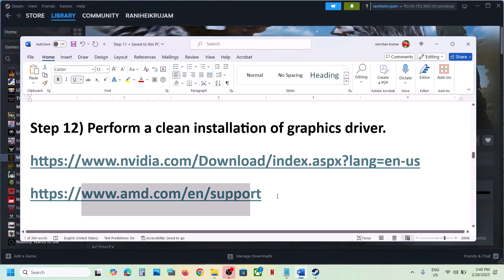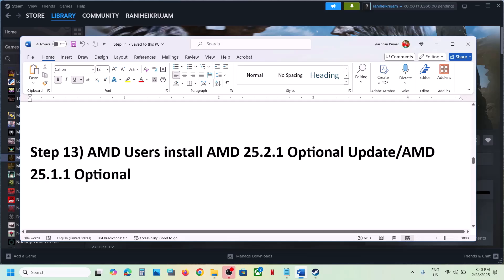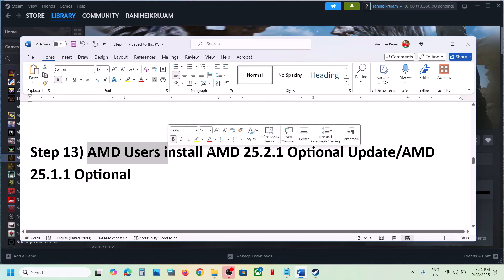For AMD card users, first uninstall the current AMD graphics card driver using DDU or Add/Remove Programs, restart your computer, go to the AMD website, select your graphics card, install the latest driver, restart, and then launch the game.